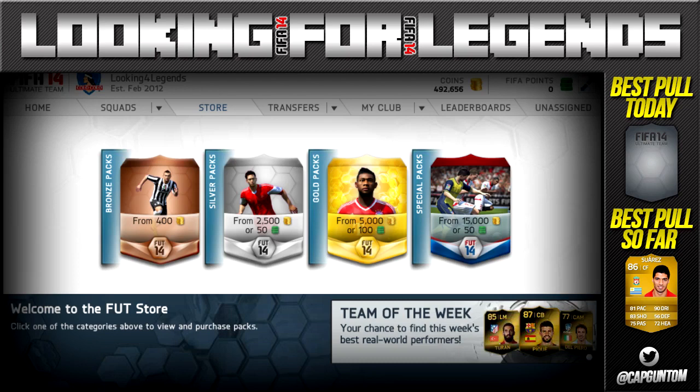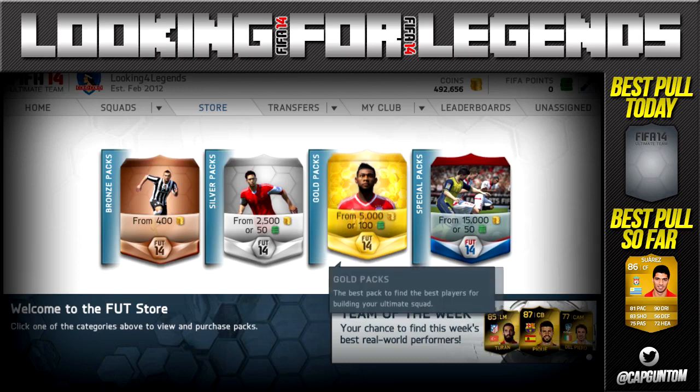We are looking for the January transfer players because there's a whole load of really cool transfers that EA put into packs last night, including Juan Mata, who's going for about 250k. Fingers crossed that we could pull him or any other transfer players — I'll consider it a victory if we get one.